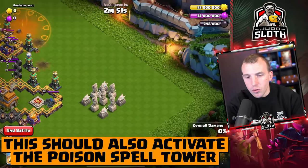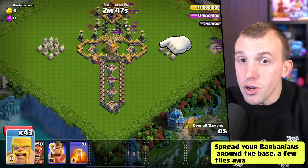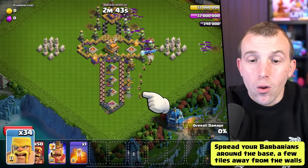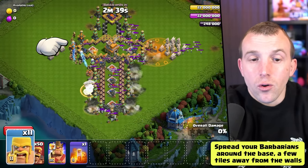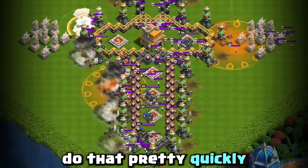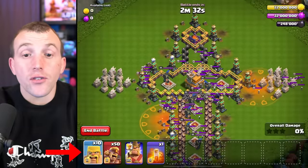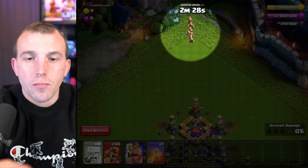You should also activate the poison tower up there — one barbarian to the right, a couple of tiles away from the wall as we did. Deploy your barbarians all the way around the sword. Do that pretty quickly and that should get rid of all the traps and activate the poison towers. You might have to use all of the barbarians, but if you have some left, deploy them right at the top of the base.